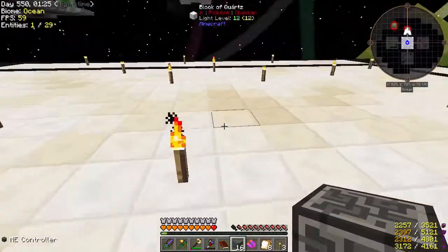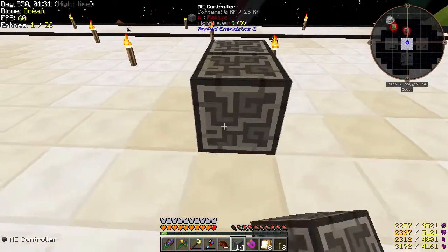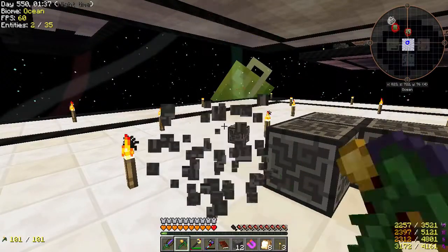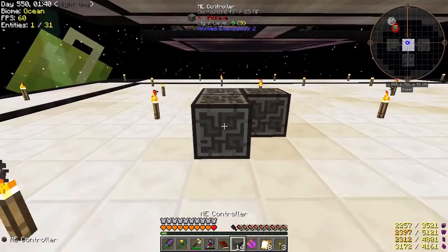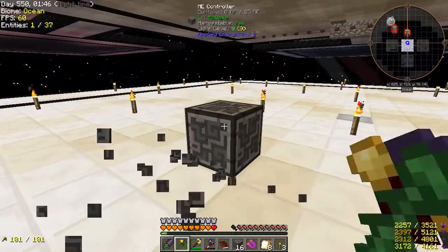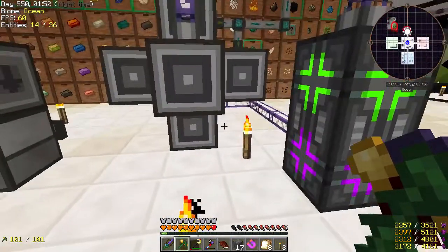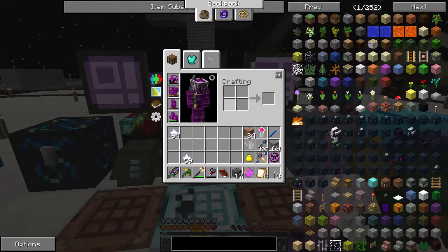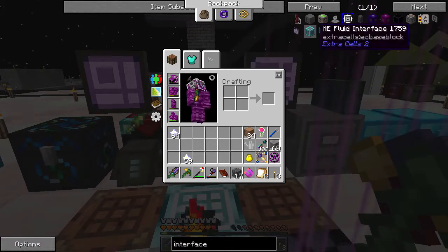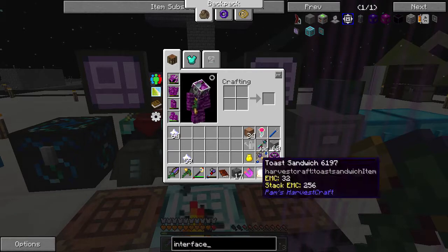This is going to allow us to kind of make bigger systems, and that's something I'm going to do down here. I don't know how large of a system we're going to do — probably a 5x5. I'll probably set that up off camera. Can we duplicate interfaces? Interfaces are duplicatable, so that's nice. We're just going to throw the ME controllers in there.